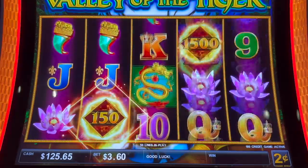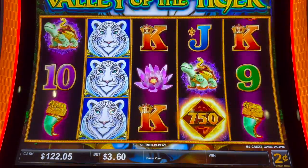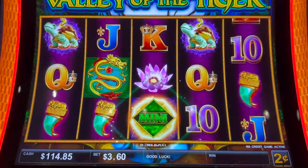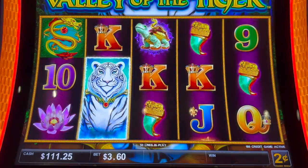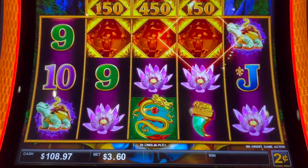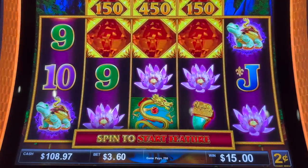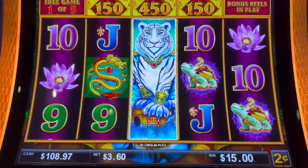Let's try $3.60. Come on, Tigers. The mini is $20, the minor is $100, the major is $1,000. So now they're going to put those up top. $3, $9, $3. And I believe when you drop one in there you get five spins, and when you drop one in there you win that amount.